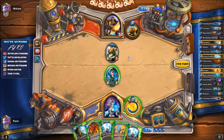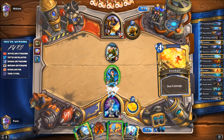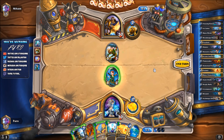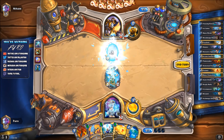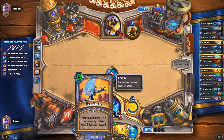Our opponent is dropping Murloc War Leader, which means he's playing some sort of Anyfin combo in the end. As said before, we're playing Arcane Intellect here, drawing two more cards. We got a Water Elemental - that's pretty decent, we can drop that next turn. We also have another Intellect for more card draw. The Murloc War Leader will just die to the Frostbolt.